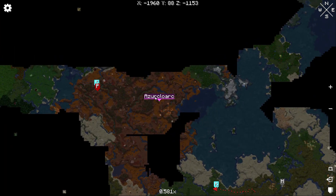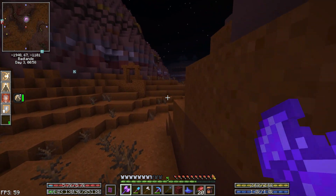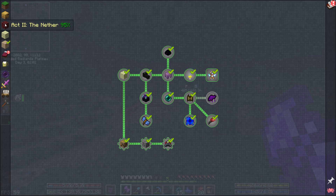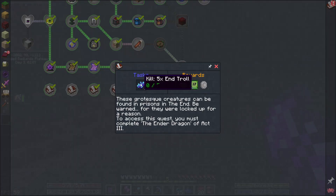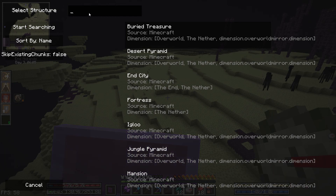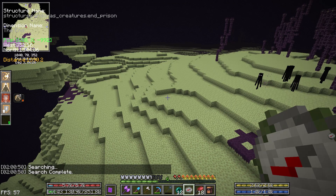I accidentally murdered my horse instead of right-clicking to mount it. We also need to kill geists while we're there. We're primarily after killing intros which can be found in prisons, and guardians that guard structures. Let's set ourselves a target — searching for an end prison first. Looks like we've got one, 1,300 blocks off in this direction. We'll also be looking for geists and restocking our ender pearls.